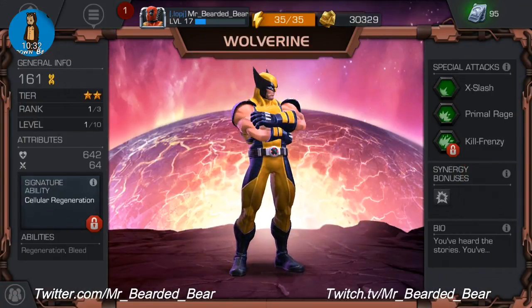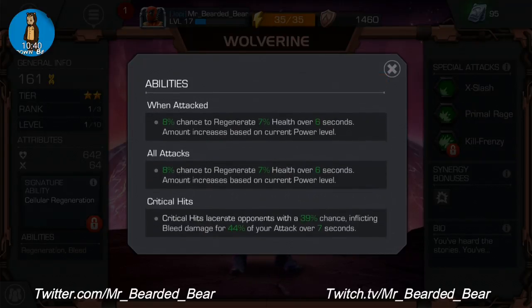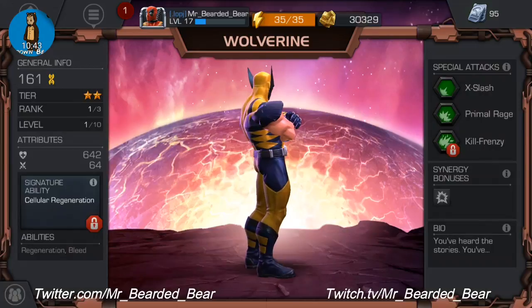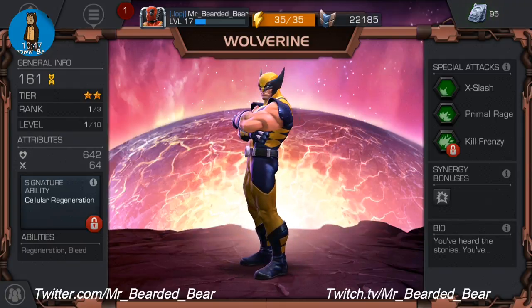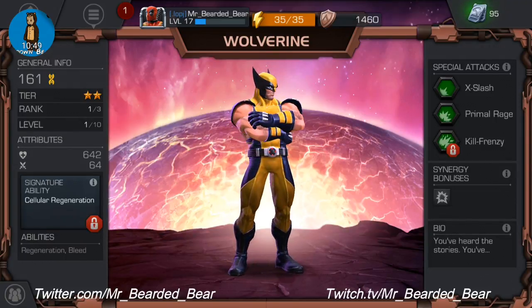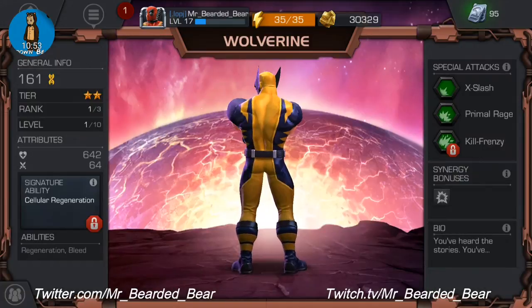Wolverine — his signature ability is Regeneration: his natural healing factor accelerates, granting him regeneration. I need to work on him because it'd be good to have him free in 3v3. Special attacks are X-Slash, Primal Rage and Kill Frenzy. Synergy is Cyclops.